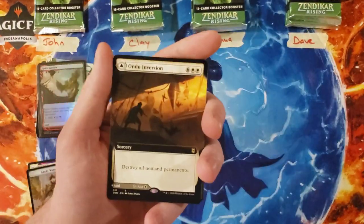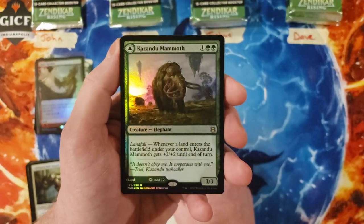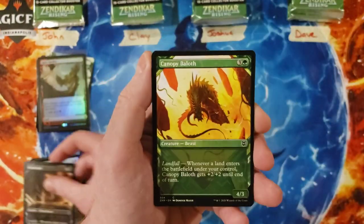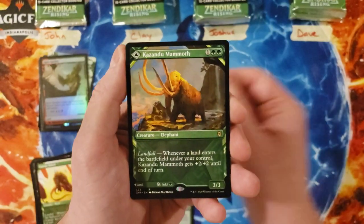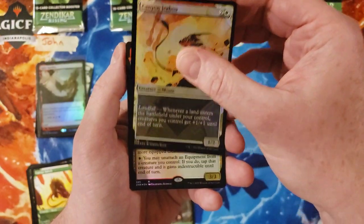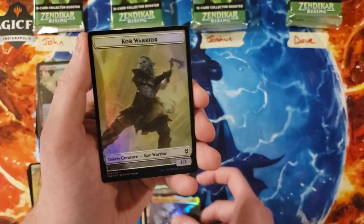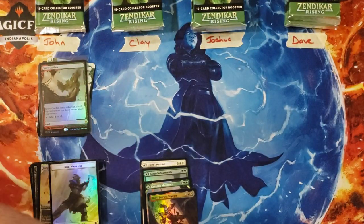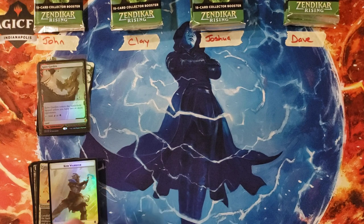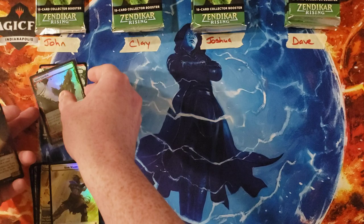All right, pack number two for John. Ondu Inversion — so that's the other way around, that's an eight to start. Kazandu Mammoth, so you're at eleven. Dreadworm, Canopy Baloth, Kazandu Mammoth again, so you're at fourteen. Jerboa and Akiri — okay, so that is seventeen in that pack. Sheesh! Well, that four is still a heck of a start when it comes to trying to go for the low spot. That seventeen caught you back up to the rest of the pack.